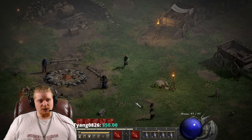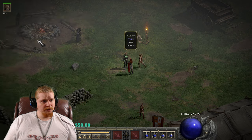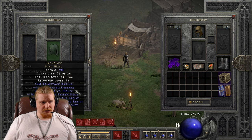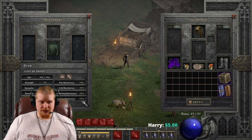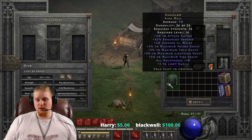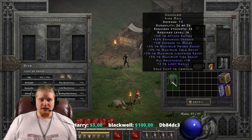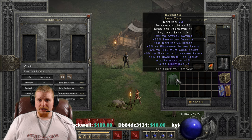It can also be useful on a Mercenary, believe it or not. If you hire a Mercenary — it doesn't matter who you grab — and you throw the Dark Glow Ringmail on them, the Mercenary will also gain 5% to maximum resistances. Now, the thing about this armor is that it gets outclassed. Later on in the game, you will come across an armor called the Guardian Angel Templar Coat, which also has max resistances but higher, more defense, and in general is just a better item all around.